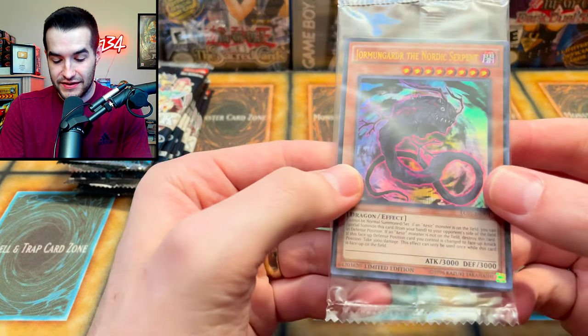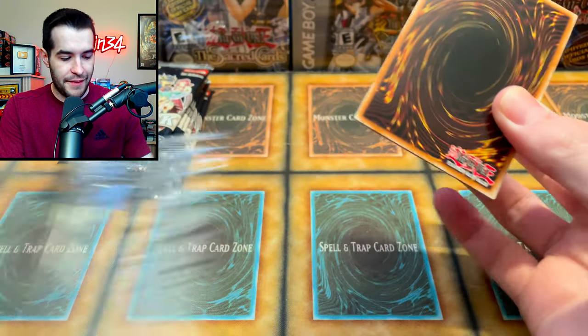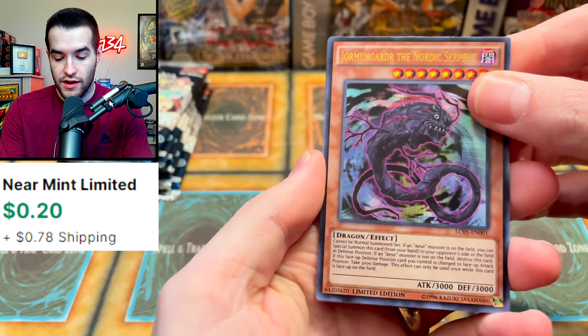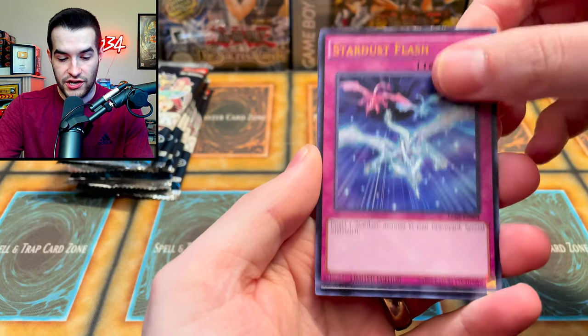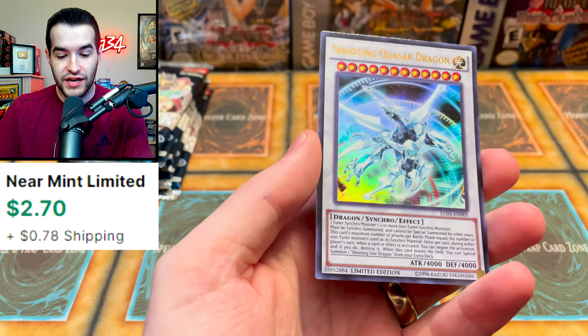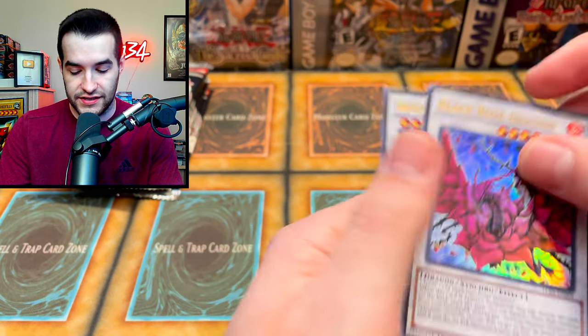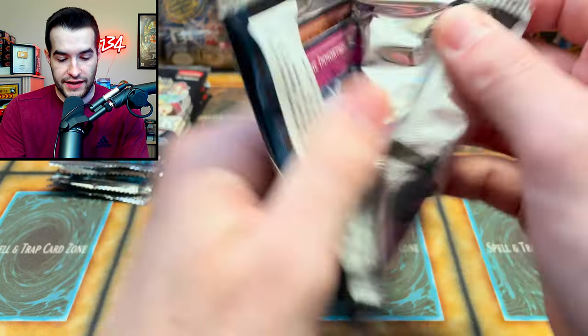Let's open this up and see what we get inside the promo pack — I'm not really going to know what's valuable here, we'll just have a pop-up on screen. Fenrir, Stardust Flash, Black Rose Dragon is in here — that's pretty cool — and Shooting Quasar Dragon. That's on the front of the box, so it makes sense. On to our five Legendary Collection 5Ds packs.